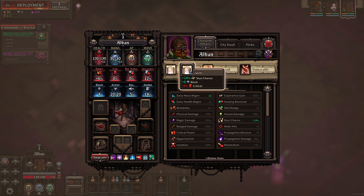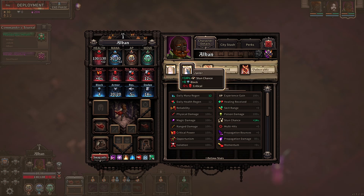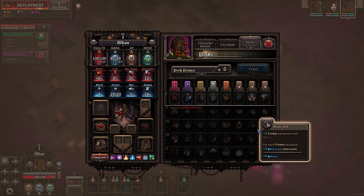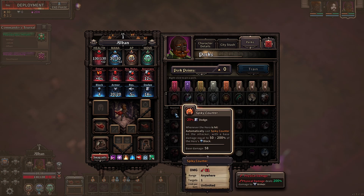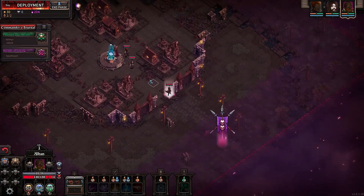And then the last guy — stun and block. That kind of negates the block a bit there, so maybe something with stun, but not sure we can do too much with him either. No one has particularly good tank traits, so we might be looking for a tank later on. This might be useful on him though — maybe I'll give him the sword.